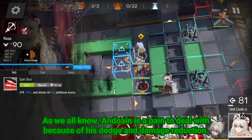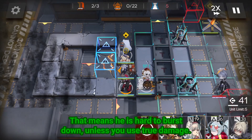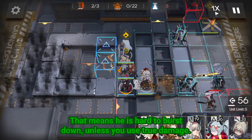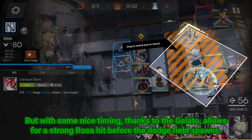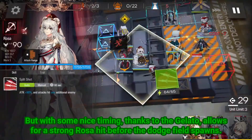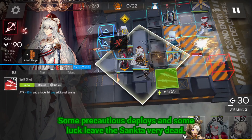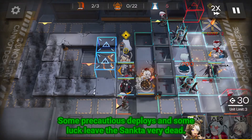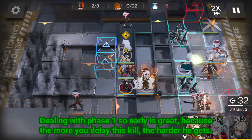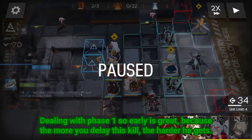As we all know, Anduin is a pain to deal with because of his dodge and damage reduction. That means he is hard to burst down, unless you use true damage. But with some nice timing thanks to the gelato, it allows for a strong Rosa hit before the dodge field spawns. Some precautionary deploys and some luck leave the Sancta very dead. Dealing with phase 1 so early is great, because the more you delay the skill, the harder he gets.